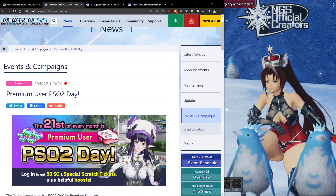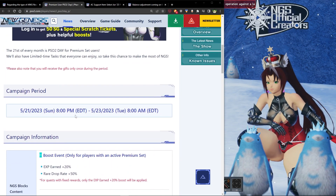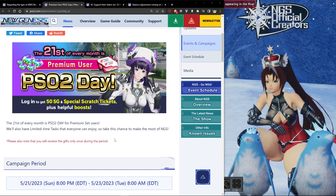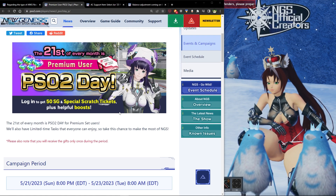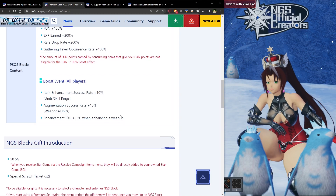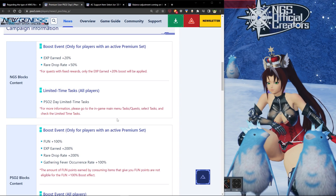PSL 2 premium day is going to be taking place on Sunday. In Eastern time, it's going to be running from Sunday at 8 PM all the way till Tuesday at 8 AM — about 36 hours to log in. If you have a premium set, make sure you claim your 50 star gems and your special scratch tickets. Even for players that don't have premium, there are still limited time tasks added that day that all players can participate in. So keep an eye out for it.